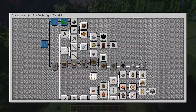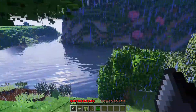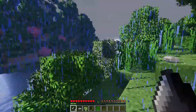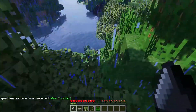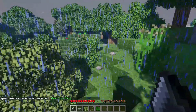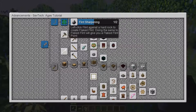I'm so used to Dungeons and Dragons giving me some sort of questing — not so much with this pack so far. What do we do with this flint? And where did you go? We're already lost. I'm just down, back up. We need to do something with this flint — we need to left-click the flint against a hard rock to create flake flint. So we need to probably find some stone.